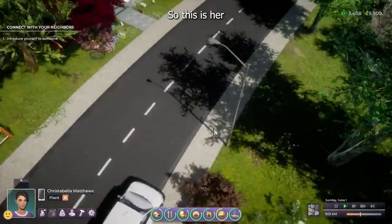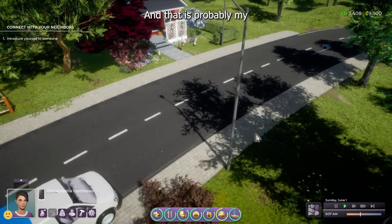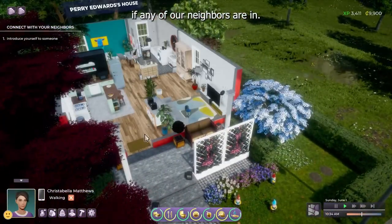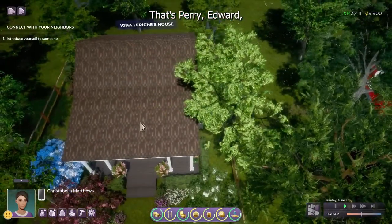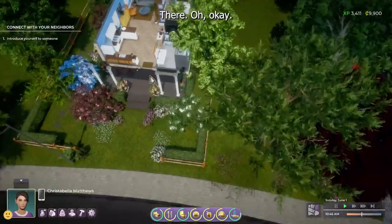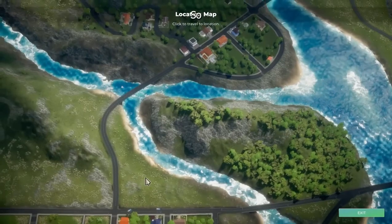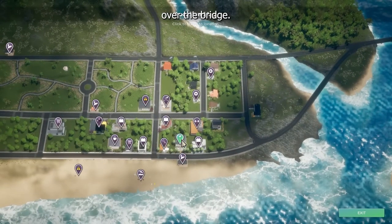Here you can see the delivery driver arriving with daily groceries, which is something you can set up — you're able to order your groceries and they come every day, so you're never going to run out. They also show off how you can check in and see if your neighbors are home. It looks like you can't see directly inside until you hover over the building, and then a label appears telling you whose house it is and if anyone's there. You can zoom out to a top-down world map and send your character to any location from there.